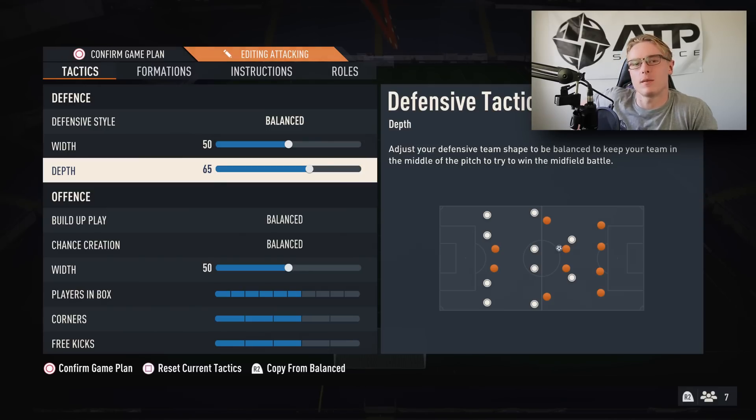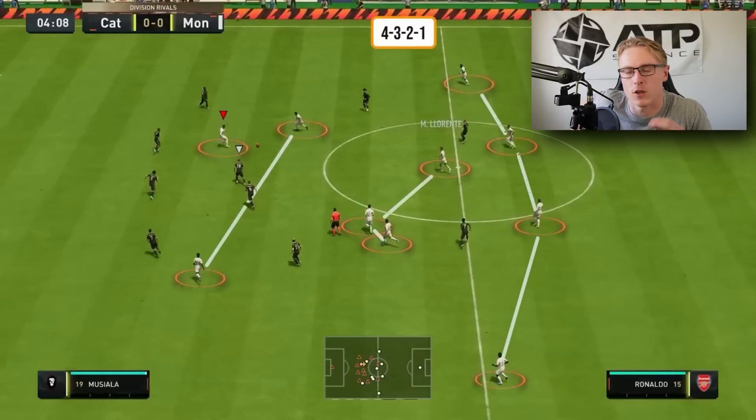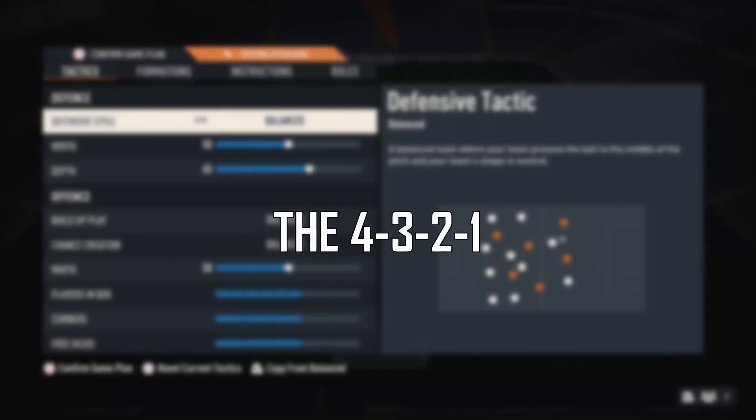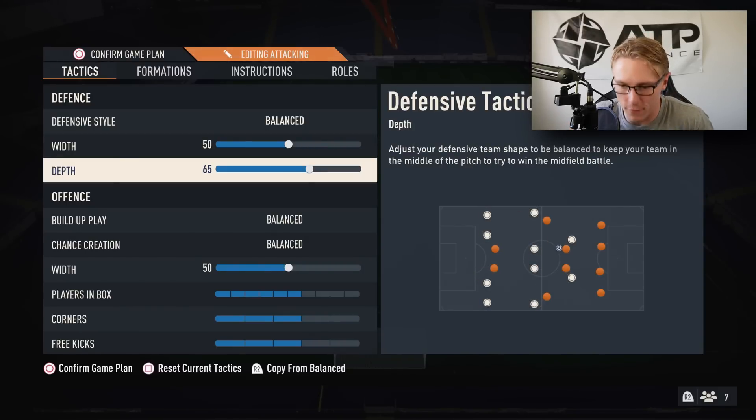This is the custom tactics, player instructions, and the exact reason why this formation is one of the most effective in 23. Moving to the tactics — they're simple: Balanced 50, 65, balanced, balanced 50, 6 in the box, 3-3 for corners and free kicks. Simple, and that's how I like it.